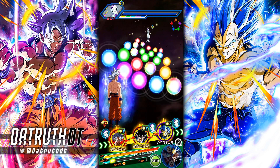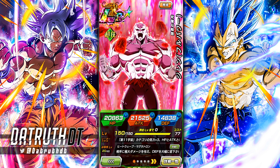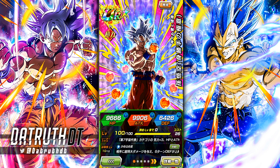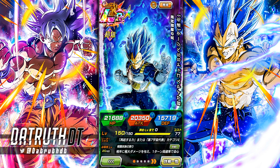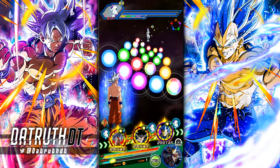Alright guys, we're here in an event fighting Angel Golden Frieza, starting off on the Universal Survival Saga team. Pretty good for this UI Goku. One thing to mention about this STR UI Goku is that there are only two 'Just Ultra Instinct' Gokus in the game, whereas there's only one Evolution Blue Vegeta. So everyone's going to get the UI Goku for free, but if you want a standalone Evolution Blue Vegeta card, you do have to summon for that Vegeta.